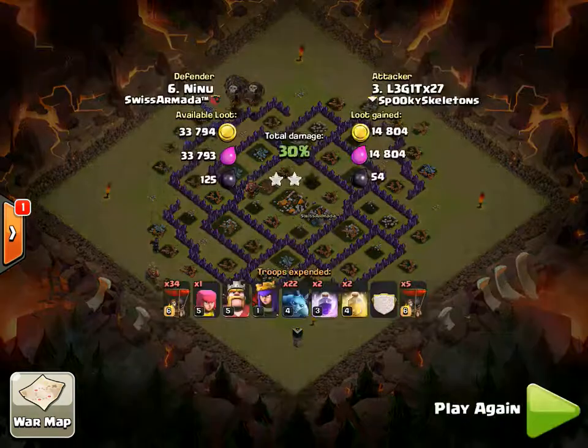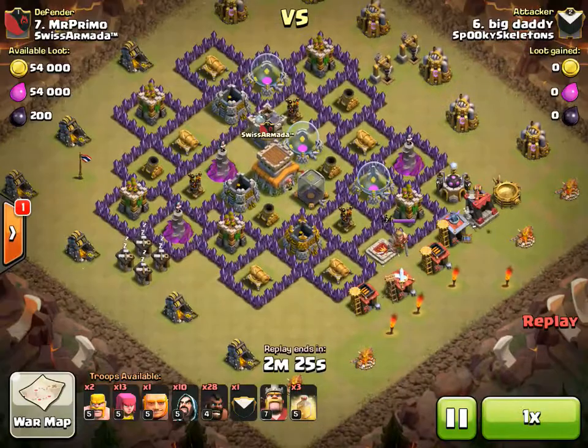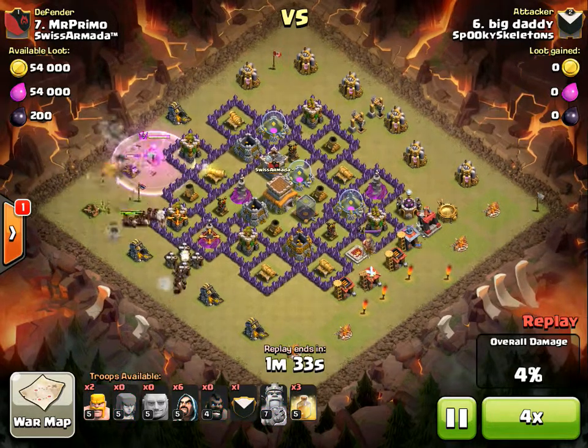This is why you need high-level minions, guys. All right, number seven, Big Danny. It's going to be a hog rider attack. He drops the archers down, does not waste any time, sends out a lot of archers, and uses the BK to finish the job.